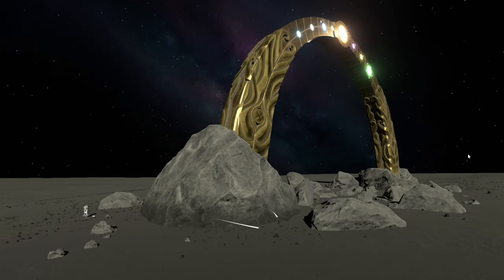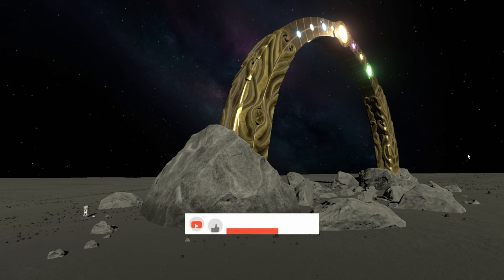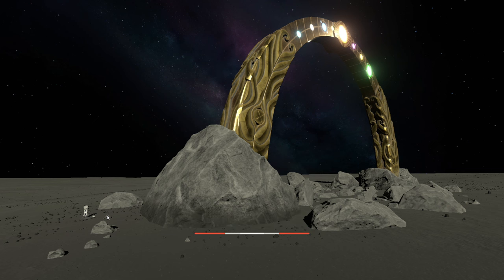Hello and welcome to part 7 of this Kerbal Space Programme 2 video series covering the Force Science update. In part 6 we landed our lander on the surface of the moon by the mysterious signal, which was the moon arch. In this video we're going to be launching from the surface again and rendezvousing and docking with a command module in orbit around the moon. Let's get straight into it.